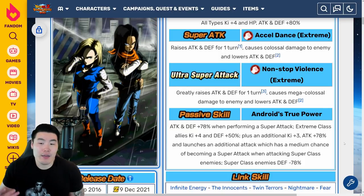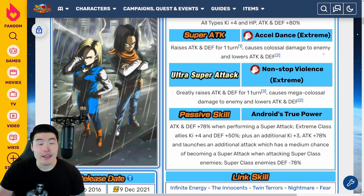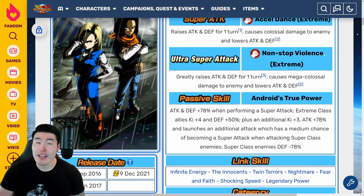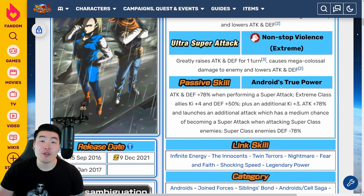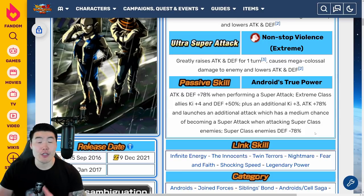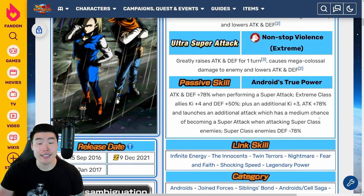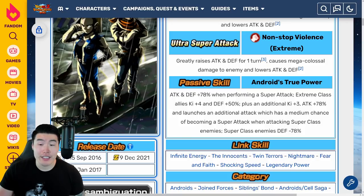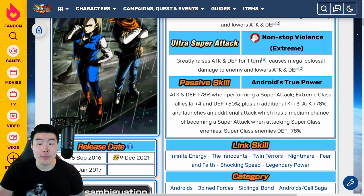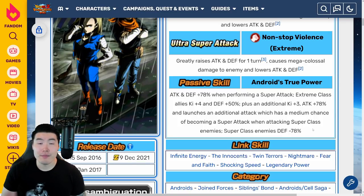That's the Extreme Z Awakening. My hopes were high and I think they pretty much met them — they definitely did not exceed them. But I think it is going to be a very, very good Extreme Z Awakening in practice. Once we get a chance to Extreme Z Awaken them and actually use them in the game, they should be putting out some pretty big damage numbers, especially with the additional supers. And defensively, after they super, they will be pretty tanky — maybe not extremely tanky, but tanky enough for most events.